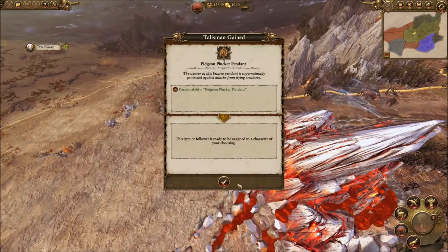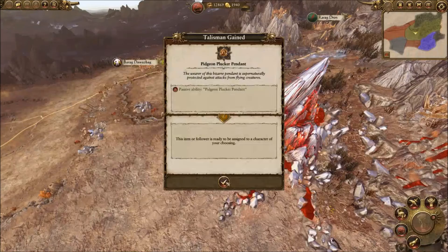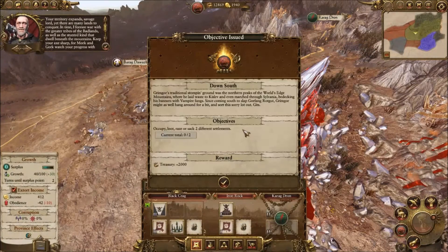Let's occupy Iron Rock. We got an extra thousand, we got a talisman, and our territory expands. The in-game message reads: 'There are many lands to conquer. I foresee war with the greater tribes of the badlands as well as the stunted kind that dwell beneath the mountains. Keep your axe sharp, for Mork and Gork watch your progress with interest.'